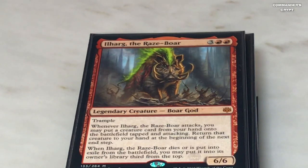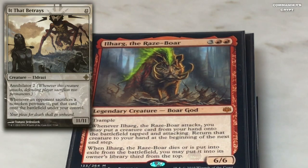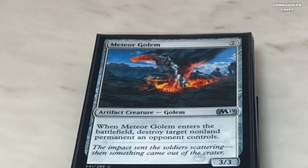We've got another way to cheat creatures in: Ilharg the Raze-Boar. This guy is really, really good and he's not very expensive — basically a sneak attack on a stick. Once you put this guy out and start sneak-attacking creatures in with big ETBs, you're going to be creating that oppressive environment. For two red, three colorless, Ilharg has trample, he's a 6/6. Whenever he attacks, you may put a creature card from your hand onto the battlefield tapped and attacking — with Isshin that doubles, so you could get two of them. Return that creature to your hand at the beginning of the next end step, and when Ilharg dies or is exiled from the graveyard you may put it into its owner's library third from the top.